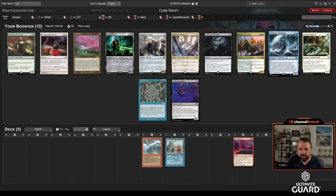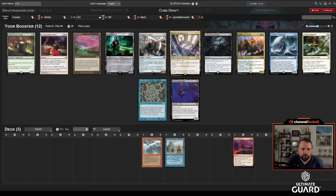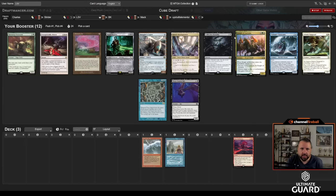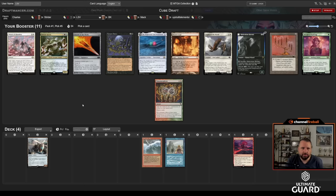I might end up in a spot where I'm splashing Ancestral, so I'd like to be red-blue at this point — there's no guarantee that can happen, but I'll take Copter. Passing Tidebinder. As far as headquarters, Ramen, Opal, Absent, obviously Time Spiral and Deep Cavern Bat — so I'm probably not getting anything out of this pack when it comes back. Oh, there's Sword of the Meek. Passing Thopter Sword is a little risky, but I think I'm going to take Malevolent Hermit.